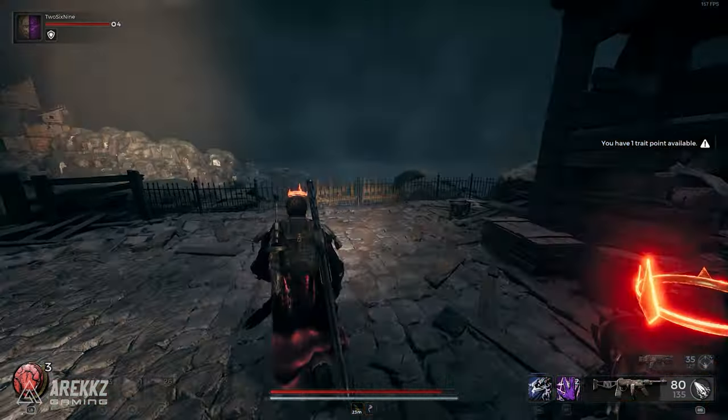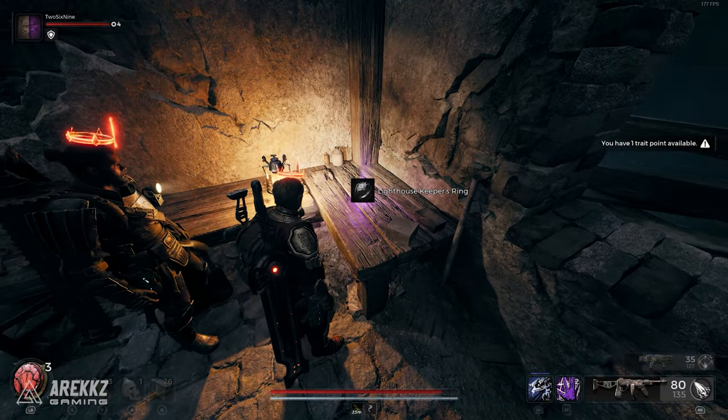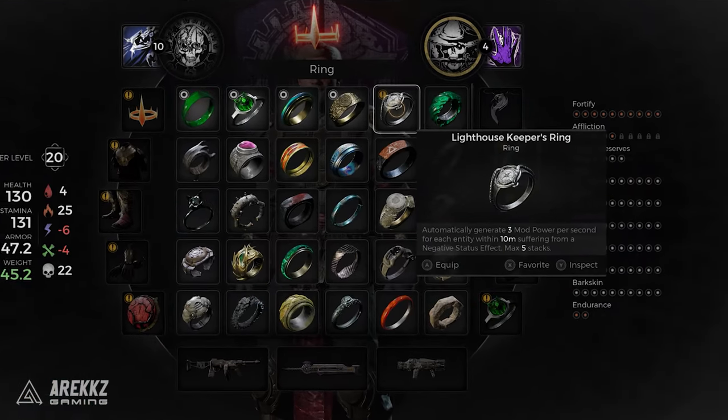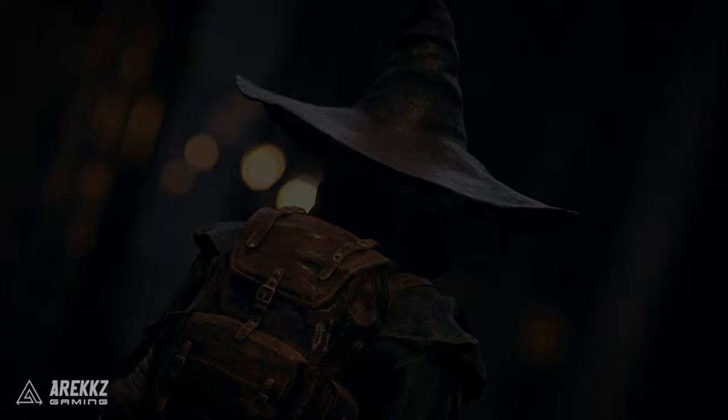After this you can run inside and grab the Lighthouse Keeper's Ring, which is perfect for status builds as it lets you generate additional mod power for each entity within 10 meters suffering from a negative status effect, and it stacks up to 5 times. By doing it this way you can get both the shotgun and the ring in one clean run without wasting your time.